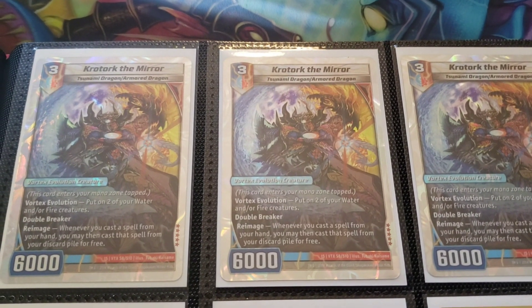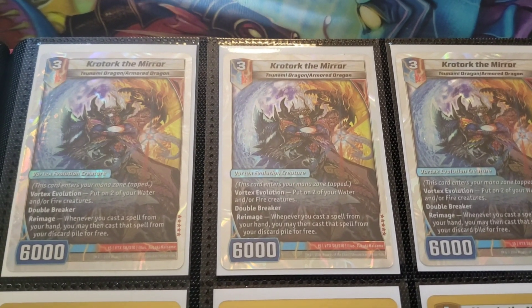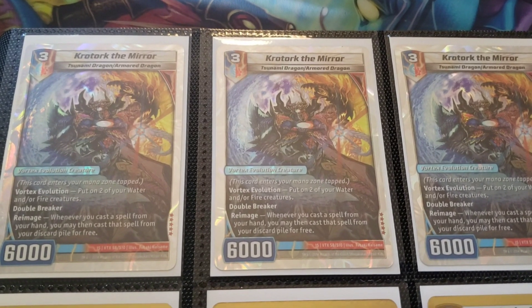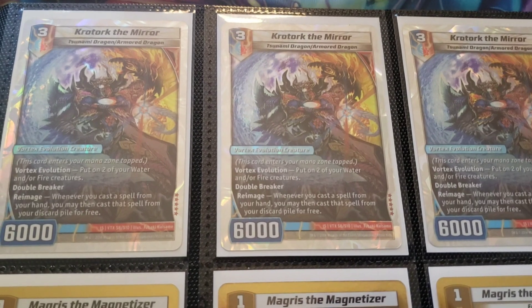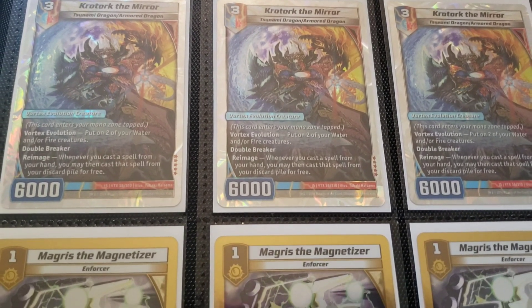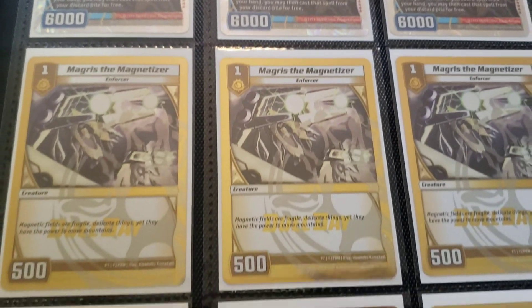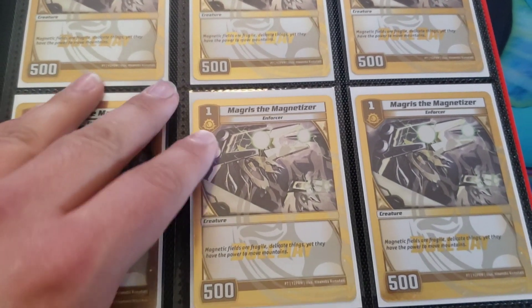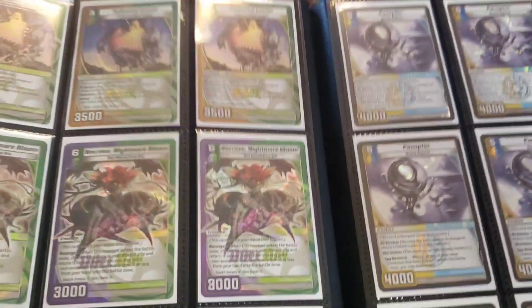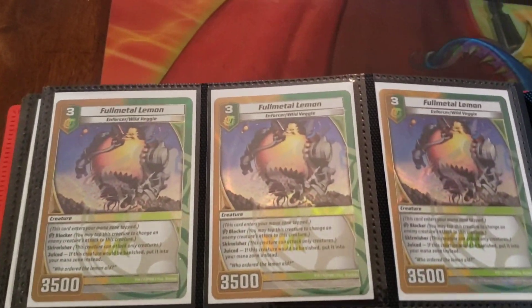Crotorque the Mirror — this card is funny in theory, kind of ass in practice, because it's a level three Vortex that dies to Boneblades. So it's not really worth it in my opinion. Dual Day Magris — I also have like three pages of this card in a different binder, so the two-plus sets will suffice for now.